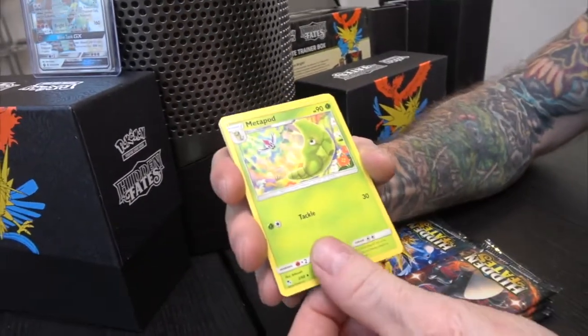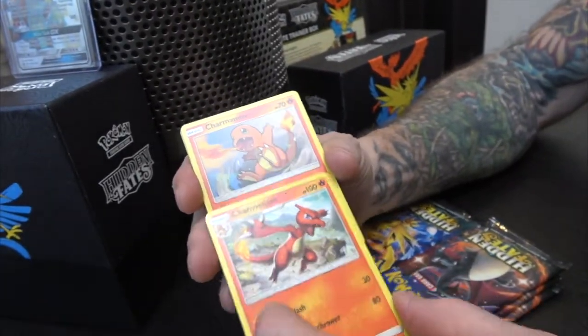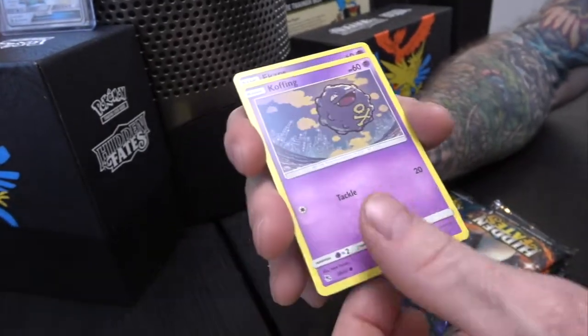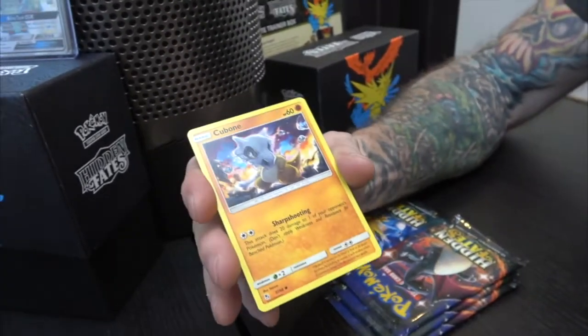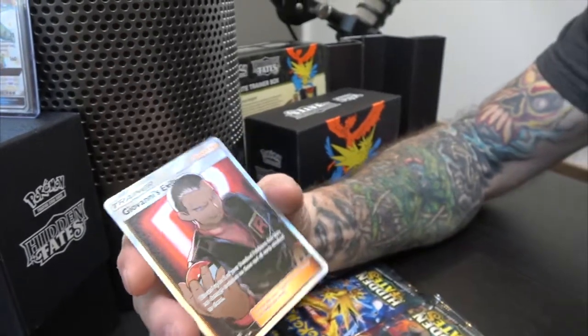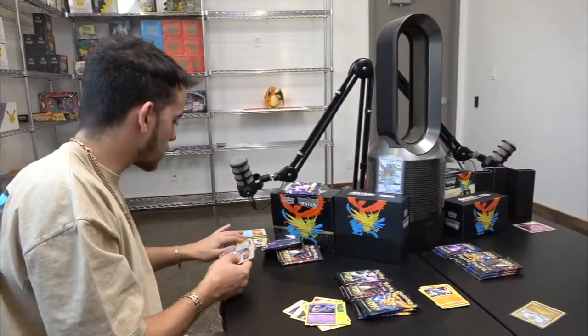Let's see what we've got. Metapod, Sabrina's Suggestion, Charmeleon, Charmander — you hit it, you hit it for sure! Charmander! Voltorb — I'm calling it. Koffing, Koffing, Ekans, Cubone — treasure! No — oh, but it's shiny though! Double hit pack and a full art — definitely. I'll sleeve this one. Giovanni's Exile — I really like this art. Pretty awesome. You're doing good for this opening! Come on, we still have a lot — we haven't even gotten halfway through.